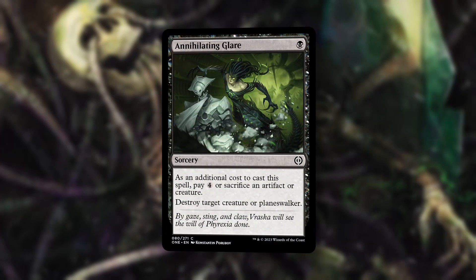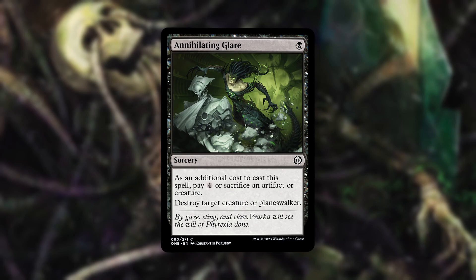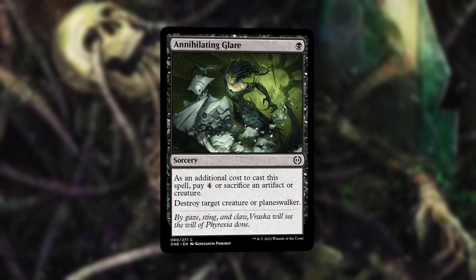This will be excellent with combat tricks like Complete Devotion and equipment like Hexgold Halberd or Hexgold Hoverwings. In at number two, Annihilating Glare. For a single black mana, we get a Sorcery. As an additional cost to cast this spell, pay four or sacrifice an artifact or creature. Destroy target creature or planeswalker. Just a solid and potentially very cheap removal spell. Paying five isn't ideal, but a nice fail case. If you don't have anything laying around, you'd be fine sacrificing something like a Might token.